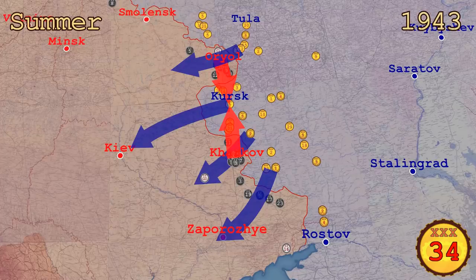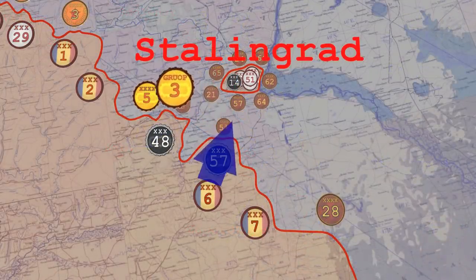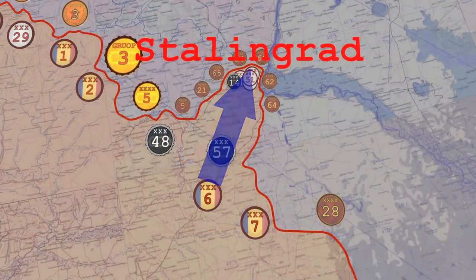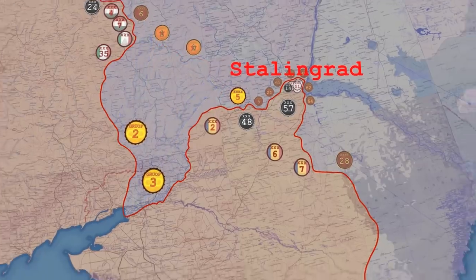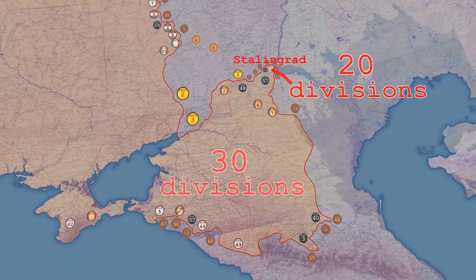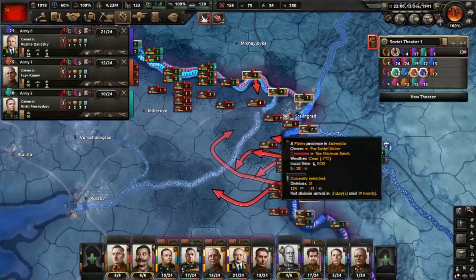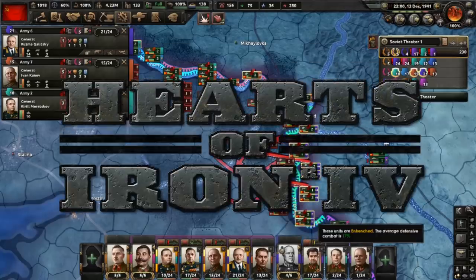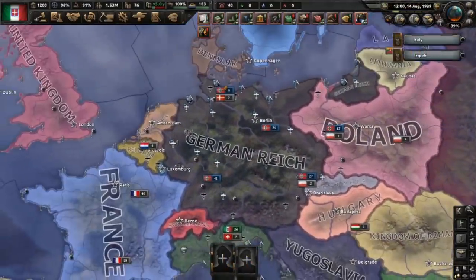I bet you have some ideas of what strategies the Soviets should have used to be more successful. For example, they could have allowed the Germans to link up with their Stalingrad garrison but at the same time launch an attack towards the sea and cut the communications for all of their forces. This would add to the 20 Axis divisions encircled in Stalingrad another 30 that were cut off in other parts of the front. If only there was a way to examine how this strategy would have played out. If you like looking at units moving on the map, then you might be interested in giving orders to them yourself in Hearts of Iron 4. This is a grand strategy game set during WW2 that lets you test out all of your battle strategies.